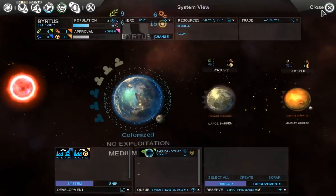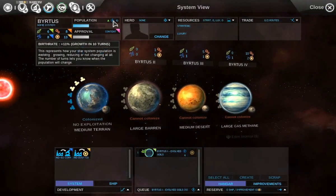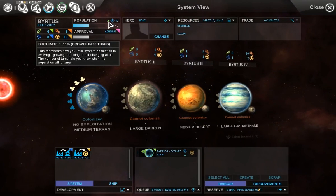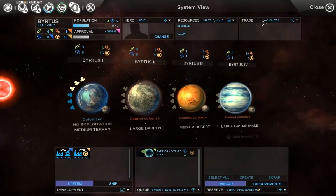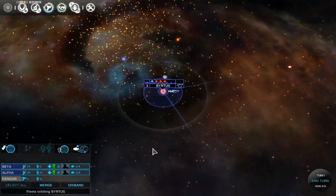We have exploitations, which are things you can build on a planet level — each planet needs its own — to focus on what you're going to get out of them. Terran planets are good for generating food, so that's what I'm going to do. Food helps your population go up faster.